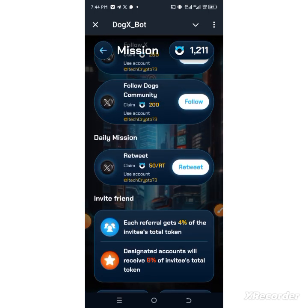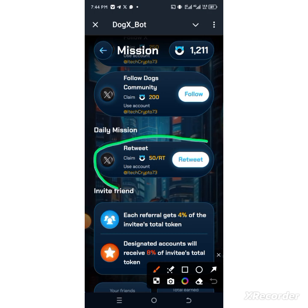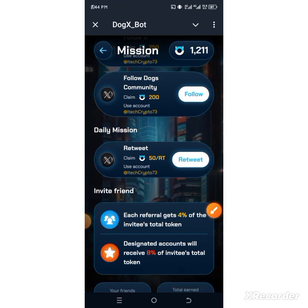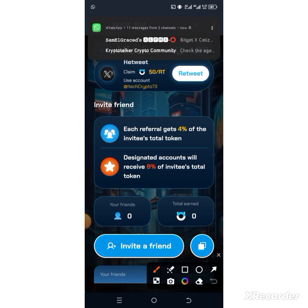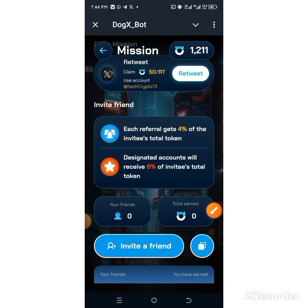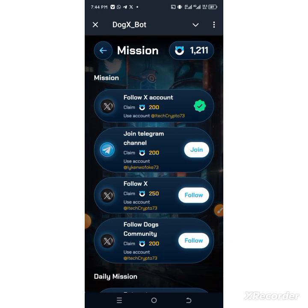You can see the Daily Mission — make sure you check it out every day to keep getting points. You can also refer your friends: copy your referral code and give them the opportunity to earn more coins as well as join this project.